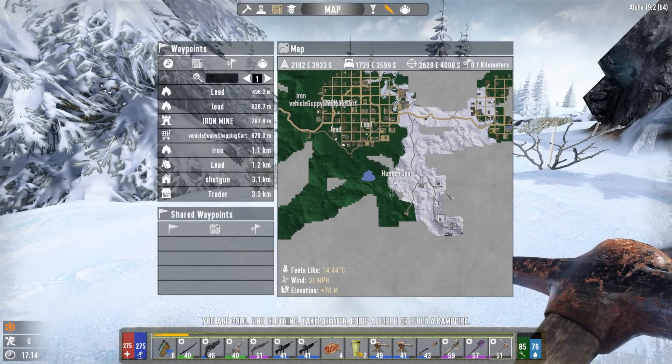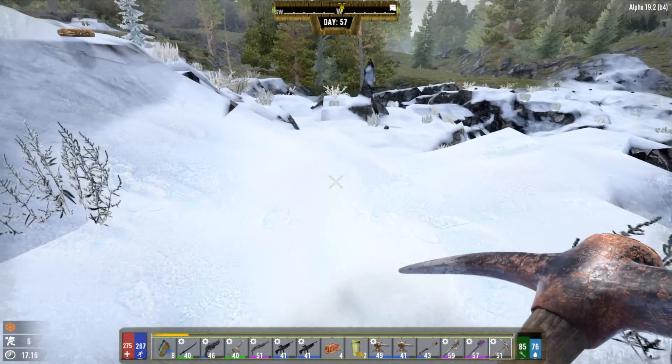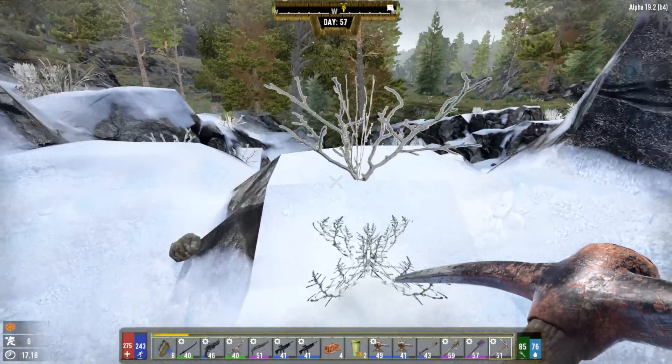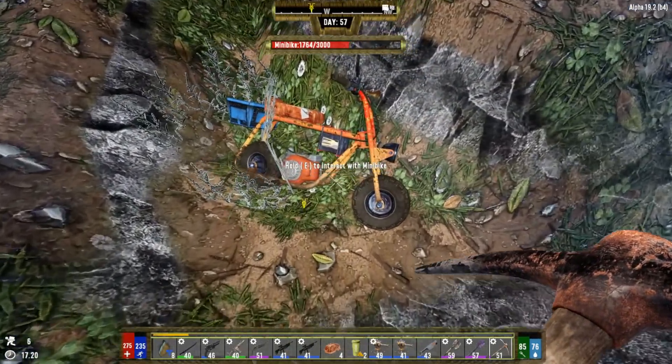Dug up the treasure cache - got a steel spear and some ammo. Honestly these treasure caches aren't that great anymore; the airdrops seem more powerful, which is a little disappointing. It's 17:15, heading back to talk to the trader to see if he has any buried treasure quests - those give very good rewards.